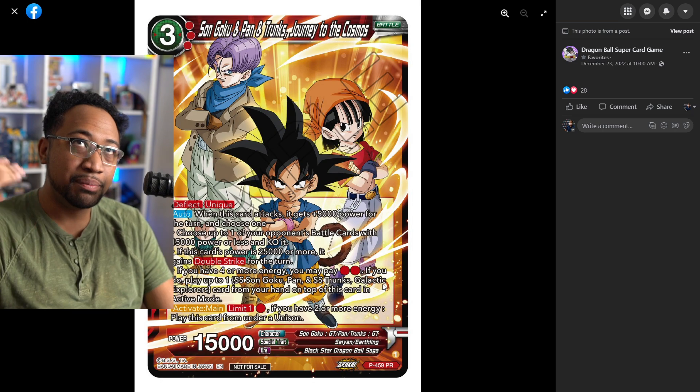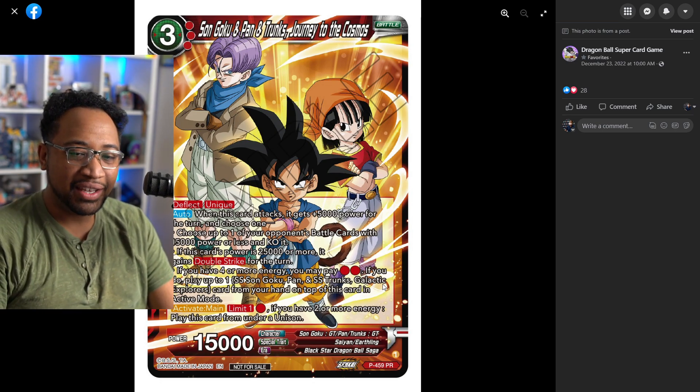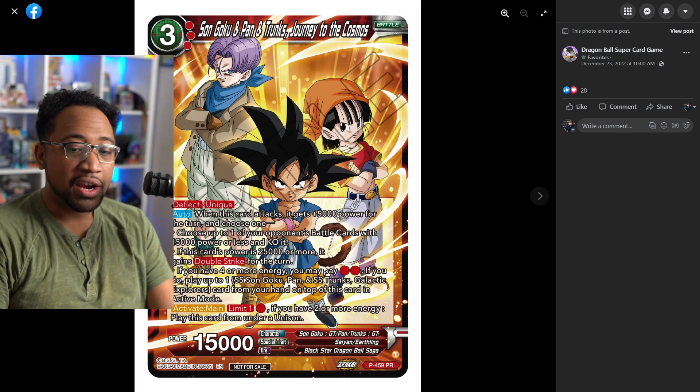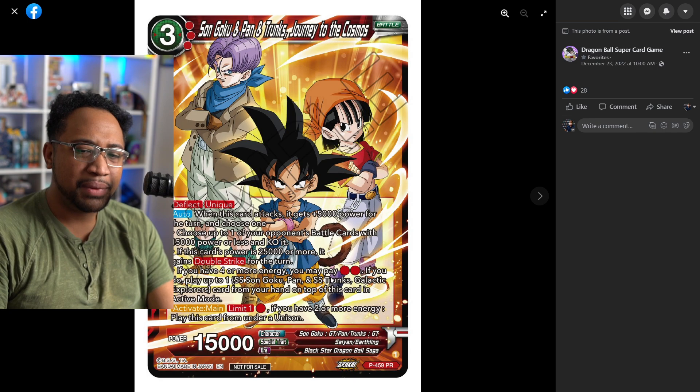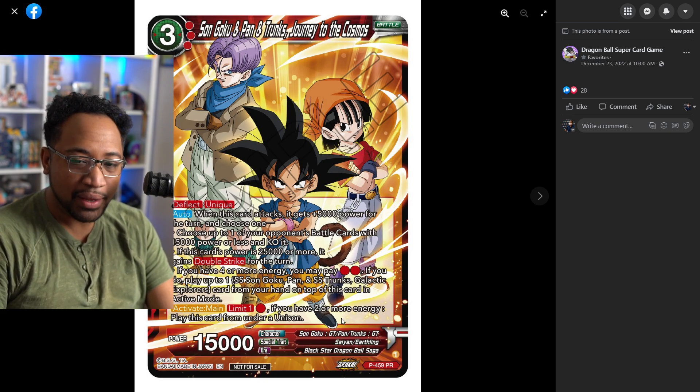Or if it's 25k or more power, it gains double strike for the turn, which is pretty easy when you have stuff that are ready. It's on attack, so you can just swing with it and then boost it with something else for 5k, or you can play Pan and then swing with it and it has double strike right after.